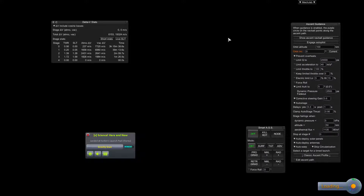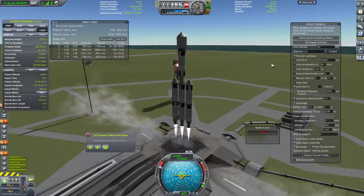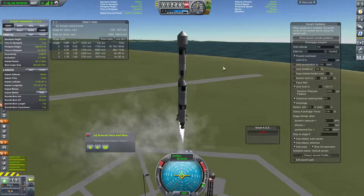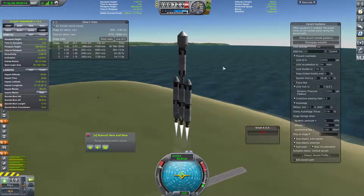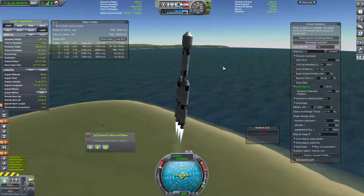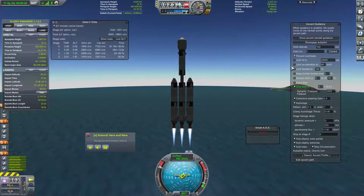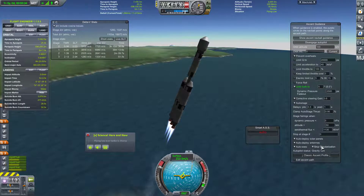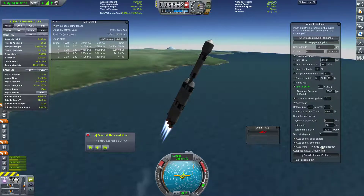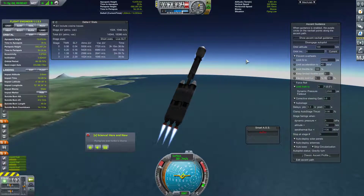The real question is: do I trust MechJeb to launch this? The answer is no, but I'm feeling lazy, so let's do it anyway. And off we go. That's quite the roll you've got going on there, MechJeb, considering I told you not to roll — but it looks like we're going to be fine. We are skipping circularization; we're just going to burn hard prograde to leave the Kerbin system immediately. We'll be ditching this protective shell at about 50 kilometers.